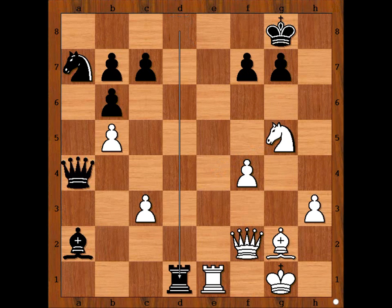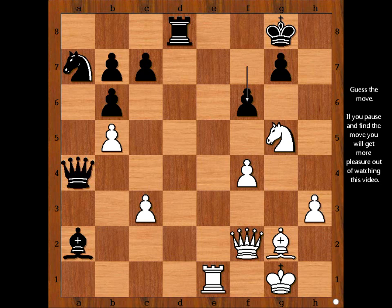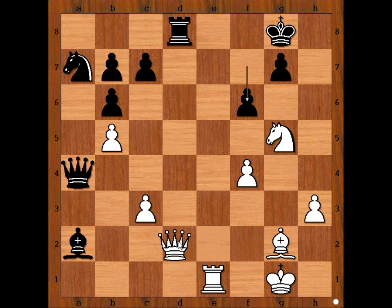The best move is rook to d1. In the game we have f6, attacking the knight. What is the best move for the knight? Please pause the video and find the best move for white. Did you pause? What did you find? Are you ready to see this move? Nd1 — yes, d1. What a fantastic move!